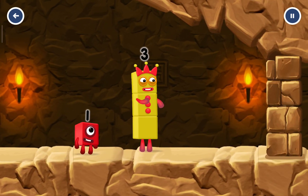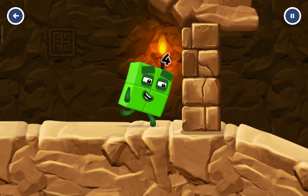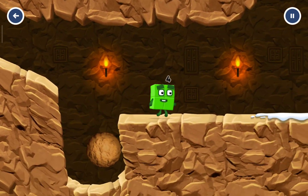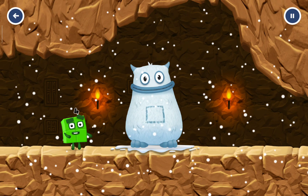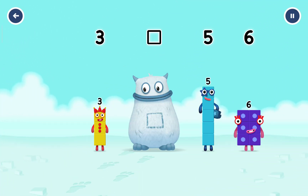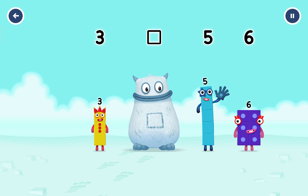I think three might need one's help to get past that wall. I'm Big Tom. Find the missing number to reveal who's inside Big Tom's tum. Three, five, six.